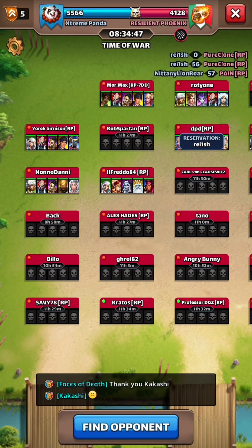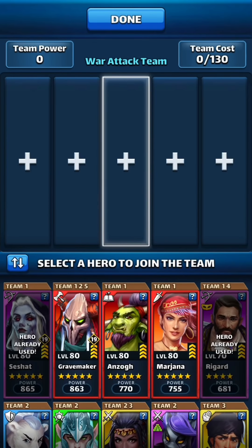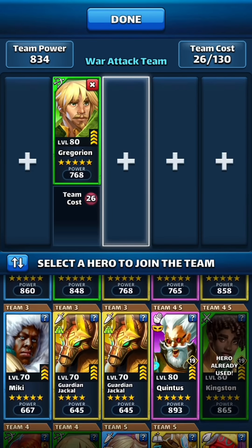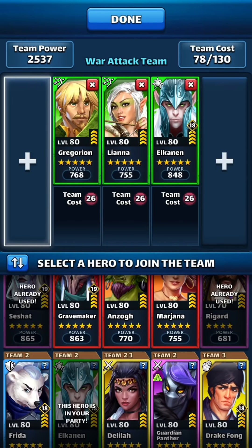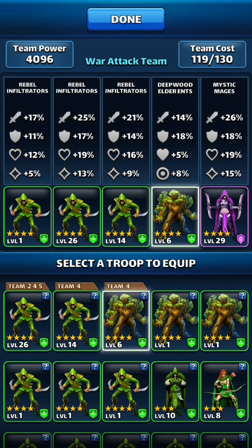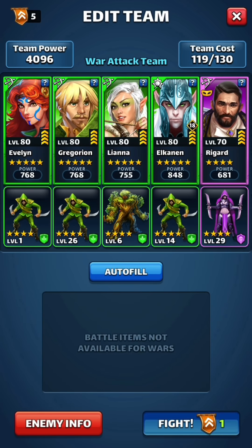I've got a similar team — it's a 4-1 team though this time, a green team with just a Regard. I think I want to pick another Cuncheon tank because I just need some time. This is a slower team; I basically just need some time to get the greens to all go off. Let's pick Greg, Liana, Elkanen, Eve, Regard. I think I want to put the level 14 troop over here. Yeah, that looks good — some more level 30 troops. Let's go to it.